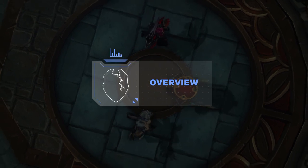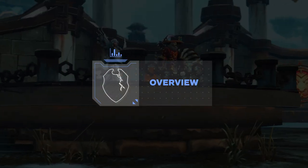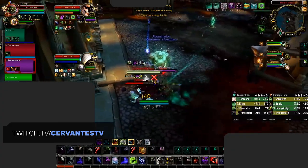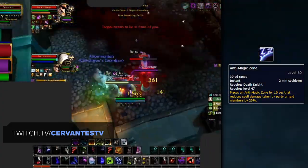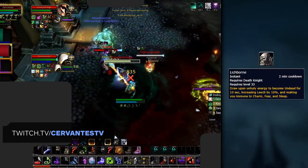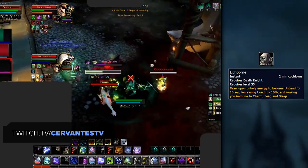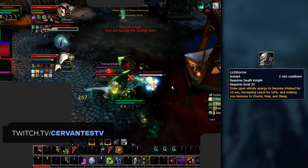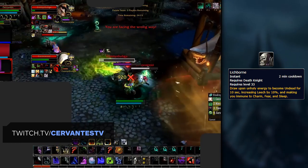To get things started, let's discuss the changes that DKs have seen from BFA. The class as a whole has received a few talents as baseline abilities, the most important being a slightly weaker version of AMZ, which can be made stronger with a PvP talent, and Lichborn, which now acts as a charm, fear, and sleep immunity by turning you undead, returning the ability to Death Coil yourself for large self-heals.